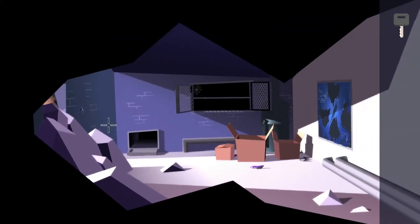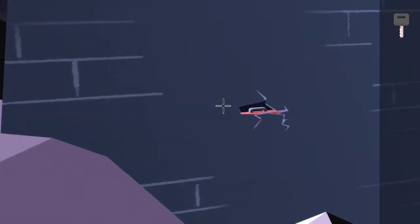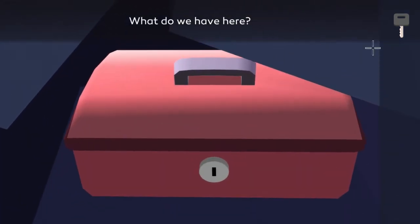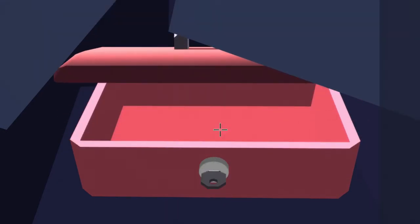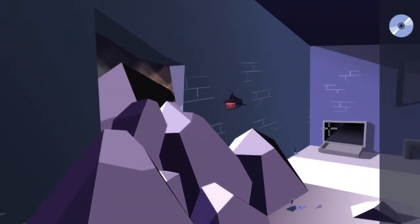On the left wall there is a little hole next to the rubble, so interact with that to zoom in. The wall here is broken, so keep clicking on it to reveal a box. It's locked, but you just grabbed the key for that — use the key on the lock to open it up and pick up the CD inside.